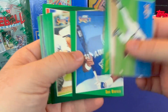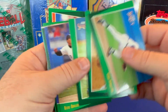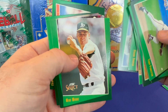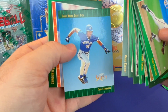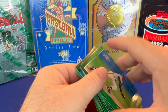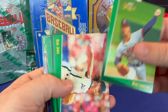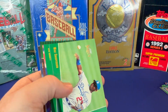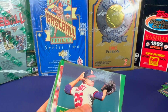Dave Winfield — okay, that's a hall of famer. There's a Culvert rookie, another first rounder. Edgar Martinez.